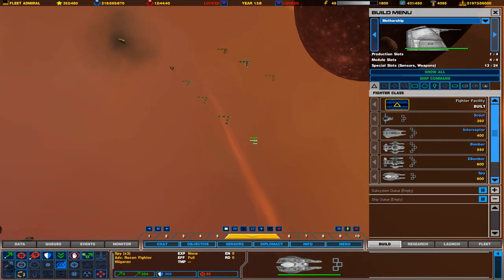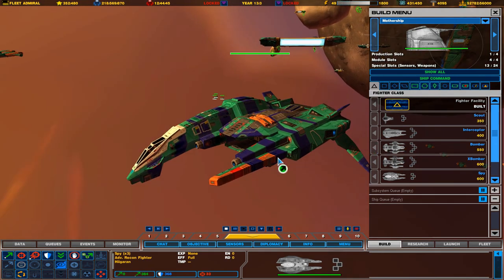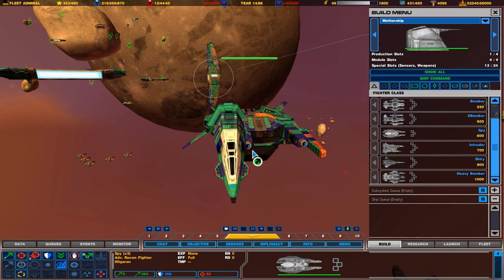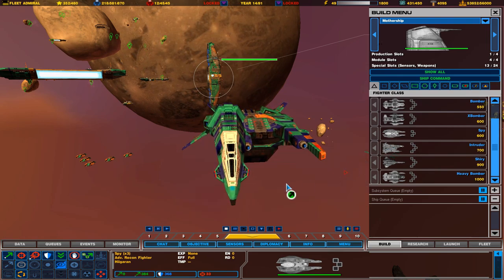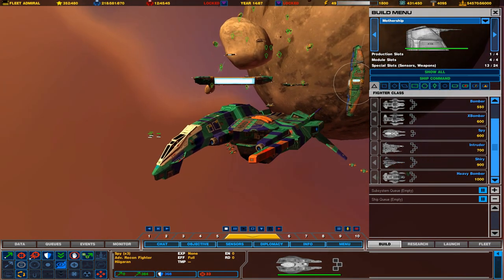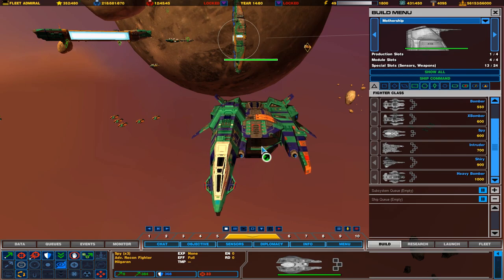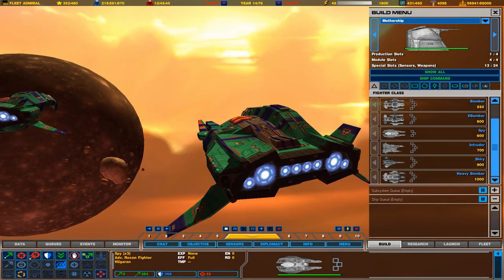Next up is my favorite fighter in the mod — the Intruders. Intruders are kind of like anti-fighter, anti-corvette hybrids. They have two pulsar laser guns in front, making them effective against Corvettes, and also two anti-capital ship plasma bomb launchers. So it's like a fighter-corvette-capital ship hybrid. It's very versatile — and looking at it now, it kind of looks like a Kushan Interceptor and Scout put together, with maybe a little bit of a Titan Defender. I love this fighter.